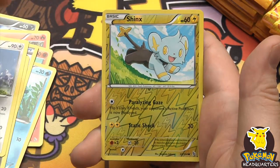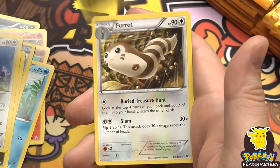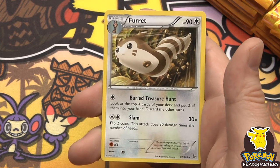Furfrou, a reverse holo common Shinx, and we have a Furret - 90 hit points with Buried Treasure Hunt and Slam.